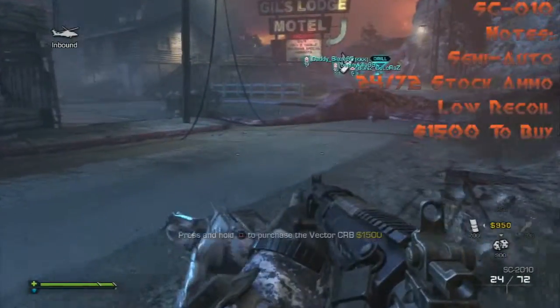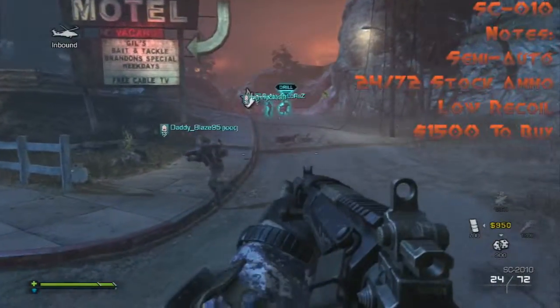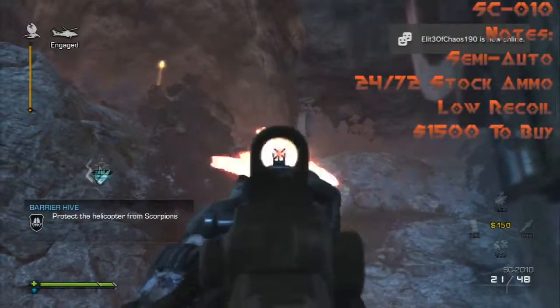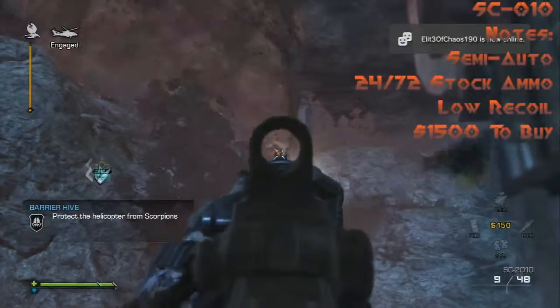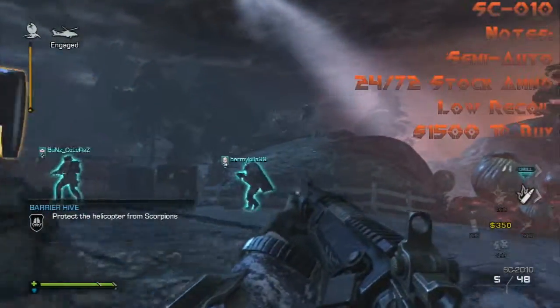Next we have the SC 2010, which is a little different than you might think — it's full auto in multiplayer but in Extinction it's semi-auto, making it more like a marksman rifle. That also means reduced ammo: 24 rounds per mag, 720 stock ammo, low recoil, and 1500 to buy.